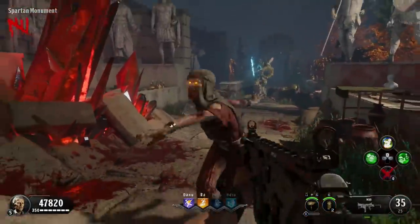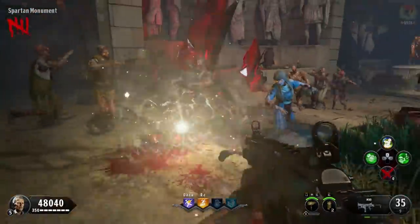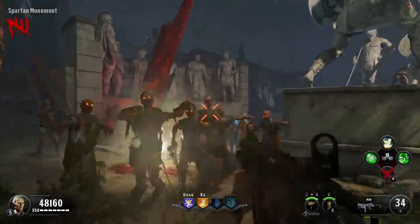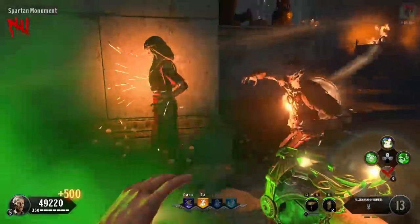I'd love to know down below in the comment section what you think of this perk. Essentially, Vulture Aid has made a comeback into BO4 Zombies as a modified version, along with a perk that has a new ability that stuns zombies and slows them down.